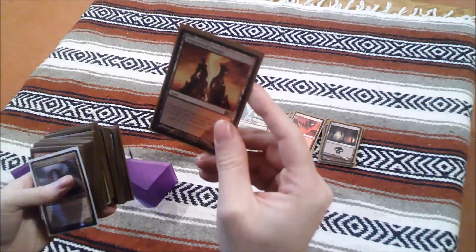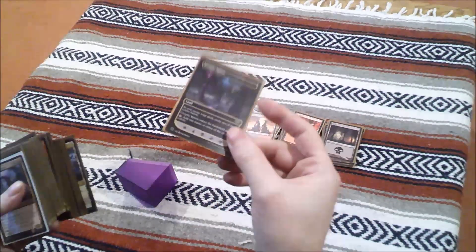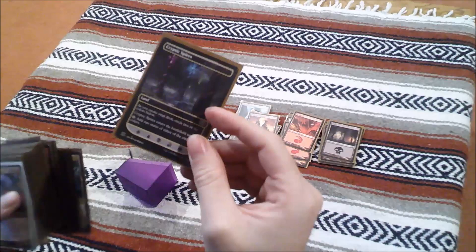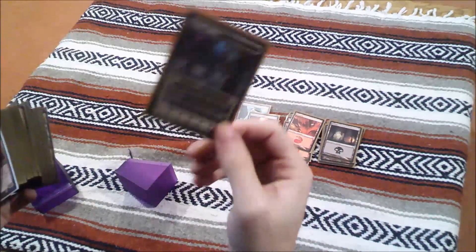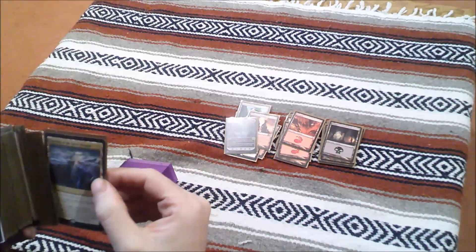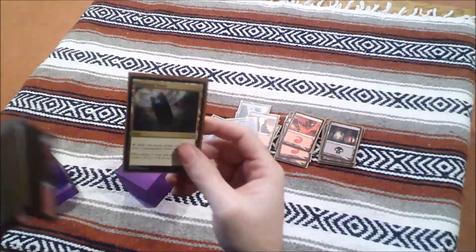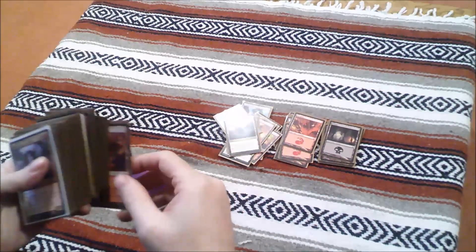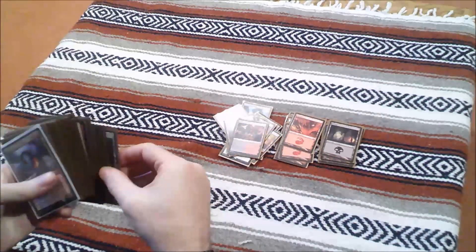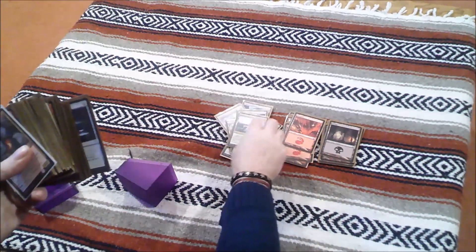Dragon Skull Summit — which is one of the best looking cards; it's a dragon's face breathing fire, really good design. Cryptic Spires — you're supposed to write in what mana it's going to produce, but I don't want to do that because I feel like that's ruining the card, even though you're intended to. Crucible of the Spirit Dragon, Command Tower — which is obviously a mandatory staple in a commander deck. Blood Fell Caves, Bonders' Enclave, Archway Commons. Now on to the artifacts.